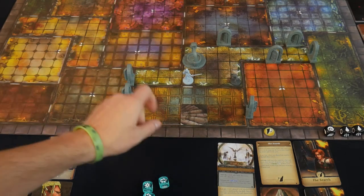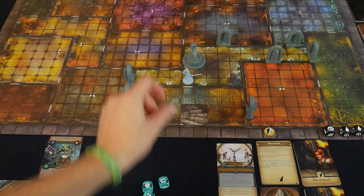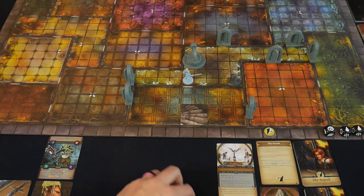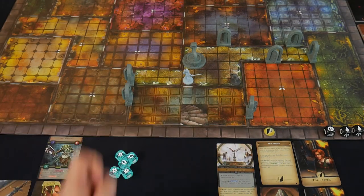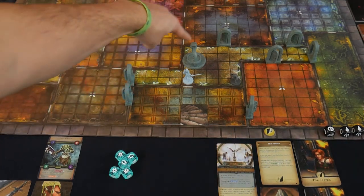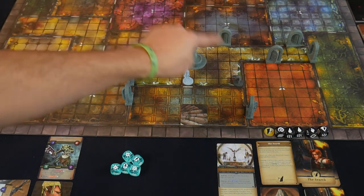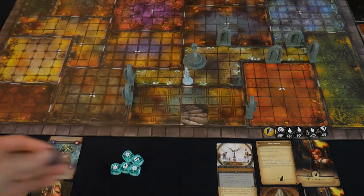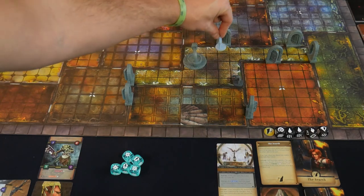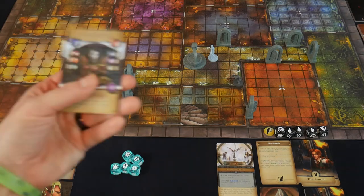Opening that door was free but did interrupt our movement, so we have one space left. We step directly across into the room. For our second action, we move three more spaces — putting us next to the fountain and close to the next door, while staying within range of the Frox Raider. Now we'll use Marine's character card ability: Beckoning Stance — exhaust a gem rune die, choose an enemy within range four, and move that enemy up to three spaces toward you.